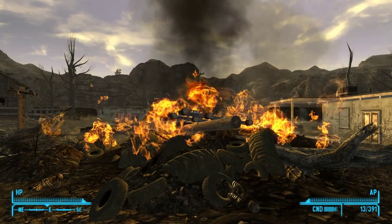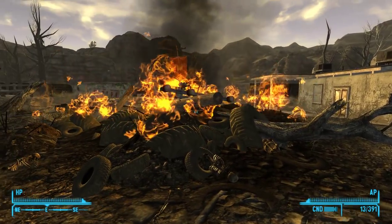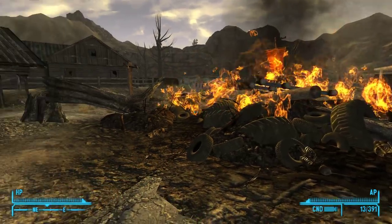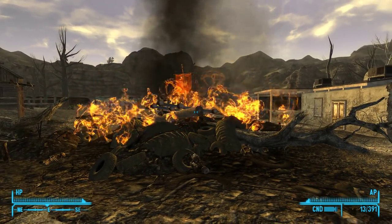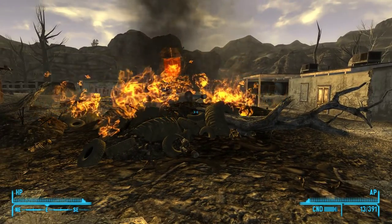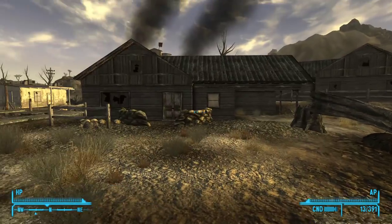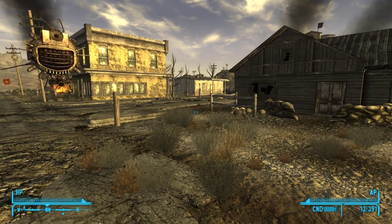Howdy folks, this is Checkers, back again with another episode of our Fallout New Vegas Let's Play, this time with episode 20, and we are here in Nipton. I have figured out the mouse Pip-Boy thing, hopefully, and we should be able to get around that. Let me turn it over to Checkers the Courier.